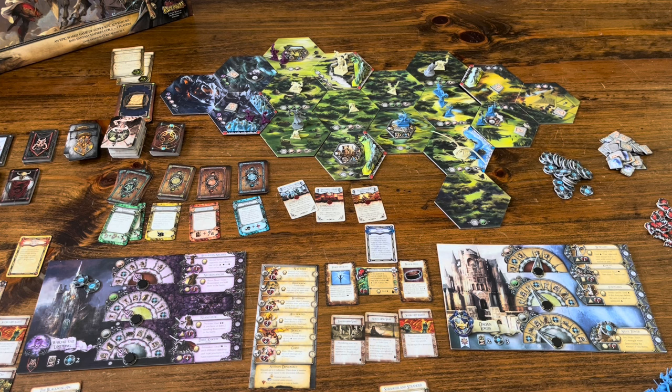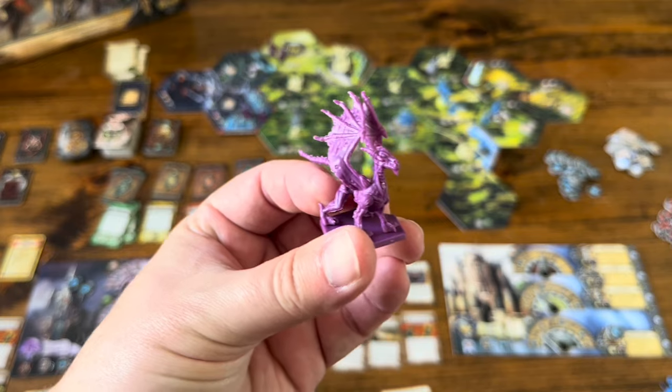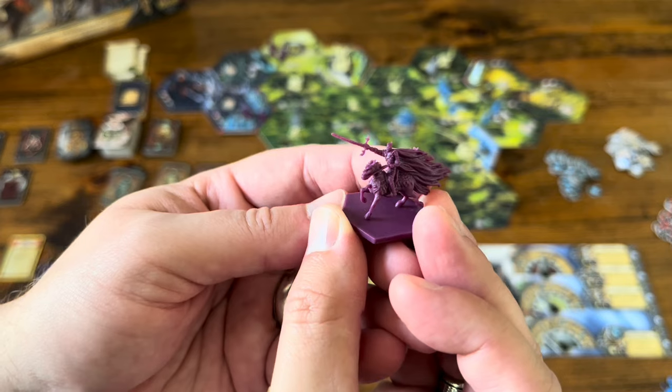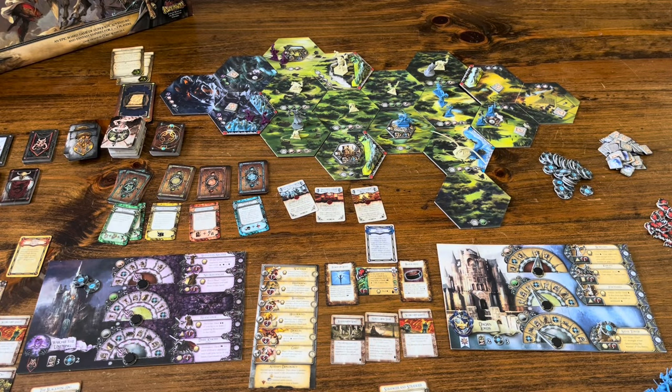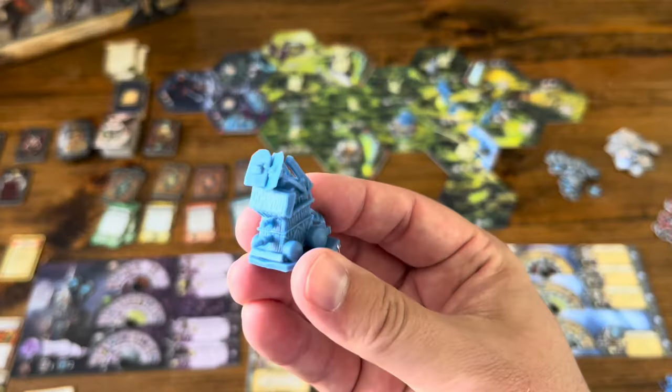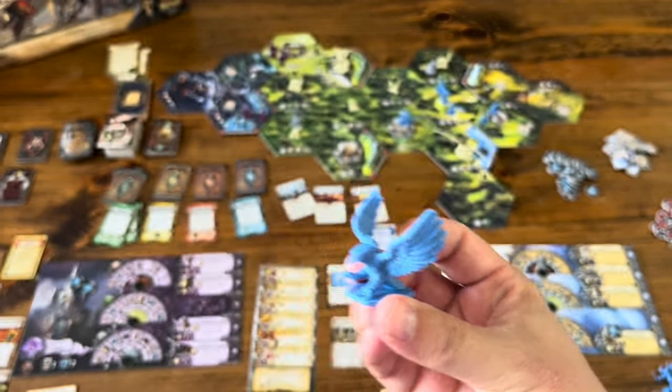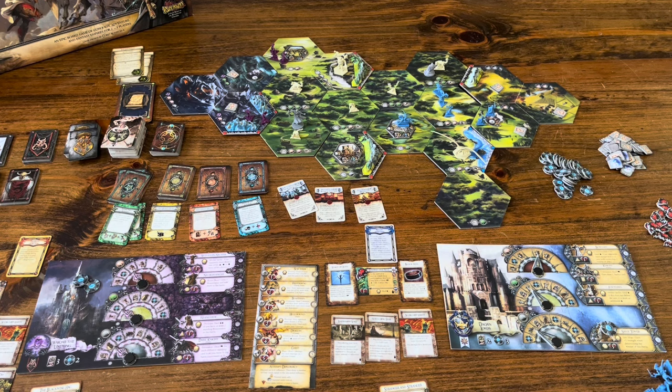The undead have all kinds of units available in the base game, and the dragon comes with the expansion. The humans have their siege tower as a special unit in the base game. Let me talk about how combat works when a stronghold is involved. Let's say the undead moved forward, built a stronghold way out here with a dragon rune there, and has their forces in that location.